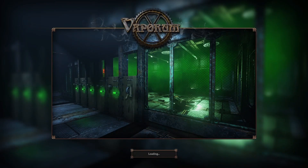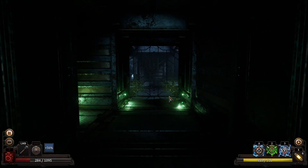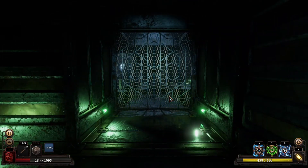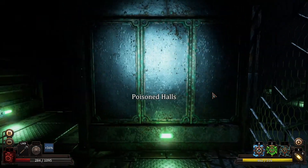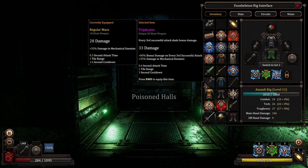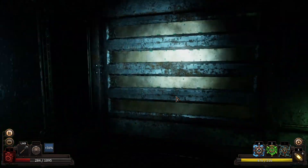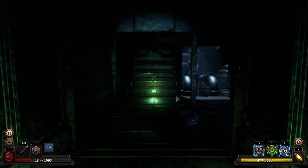We're also out of repair kits, which is actually a little bit scary — that's not where I want to be. The poisoned halls, you say. Think the spear acid nozzle is going to do us any good here? I have a feeling it may not, but we'll see.